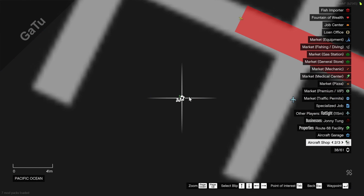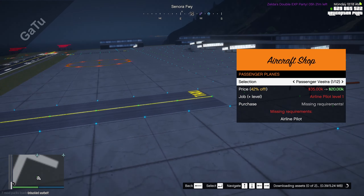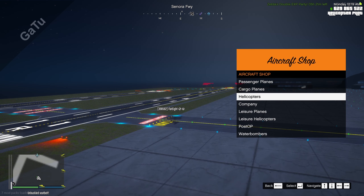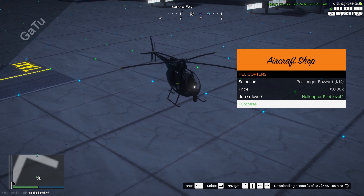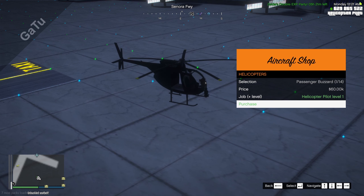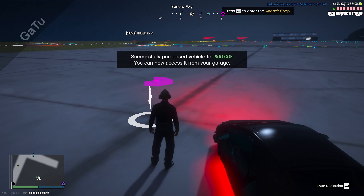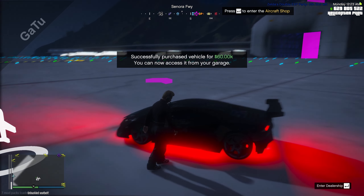Now go to the aircraft shop and buy the first helicopter you can — that will be the Buzzard. It will cost you around 60k, and then you have to go to the aircraft garage.